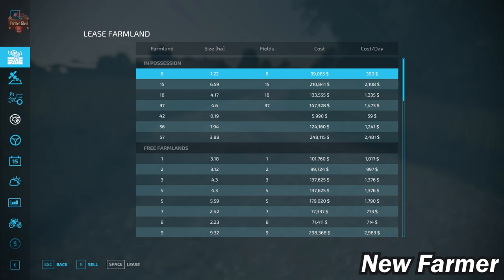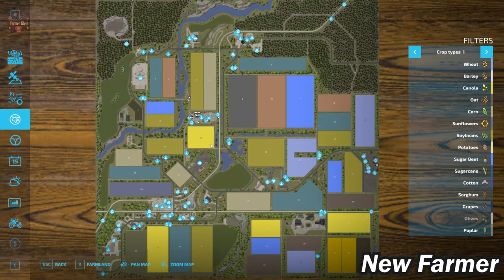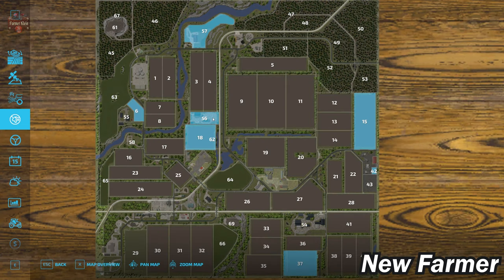Let's go ahead and take a look at the PDA. As you can see, this map is basically composed of square or rectangular fields. They should be fairly helper-friendly, and as the description said, many of these can be easily merged into a single larger field. We do have all the standard crops available in FS22 on this map. And if we have the premium expansion enabled, we will have red beets, carrots, and parsnips.